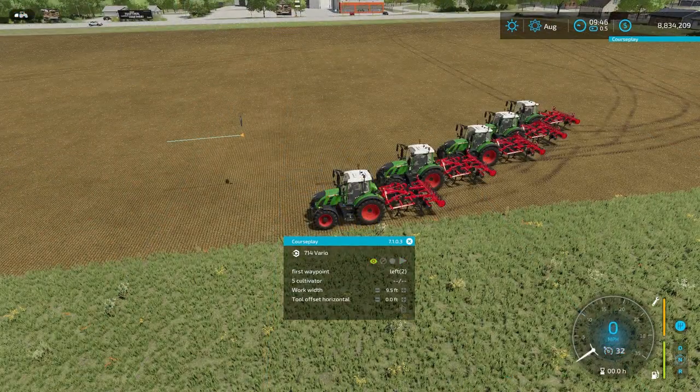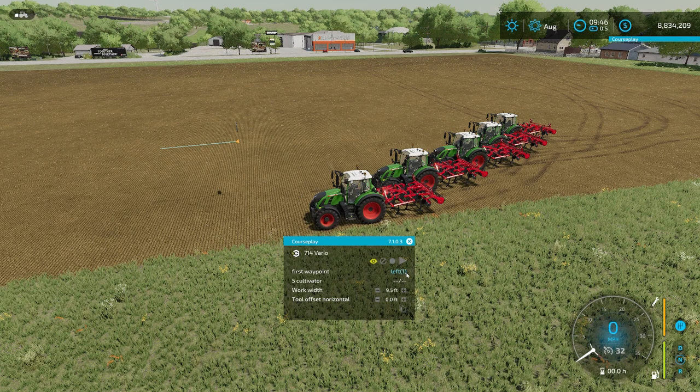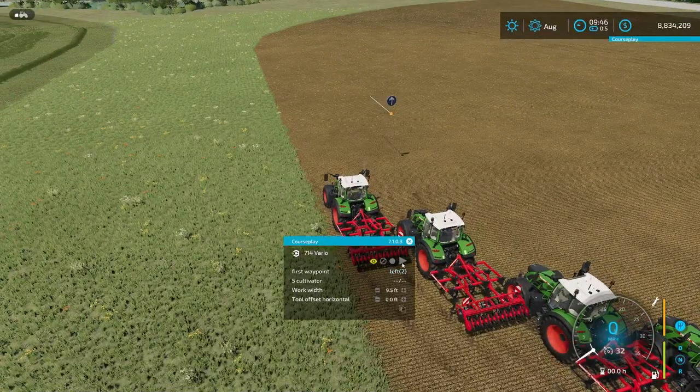All of these guys are set up on the same course. I did all the work just off camera to get them all set up because it's the same process — you're just now choosing five people. Down here you have left two, which is the furthest left, then left one, then there's someone that's actually going to go right down the center of that line in the center position, then right one, then right two which is the furthest right. So this guy should be left one, left two, center, right one, right two — that's how it should work. We'll demonstrate that here now.